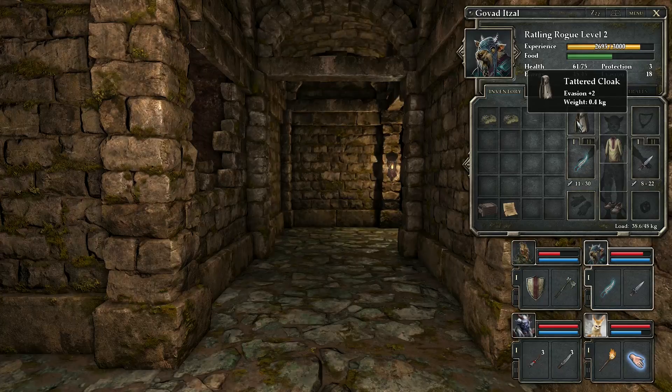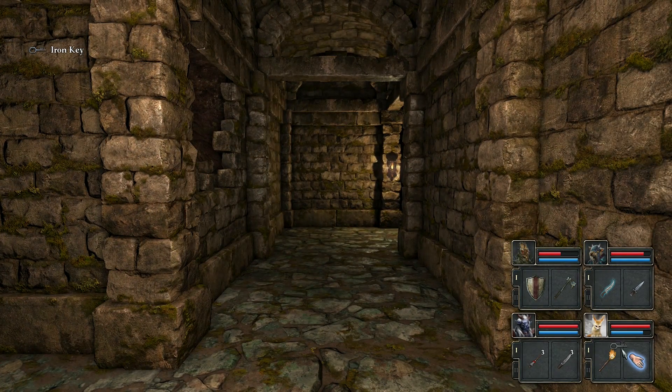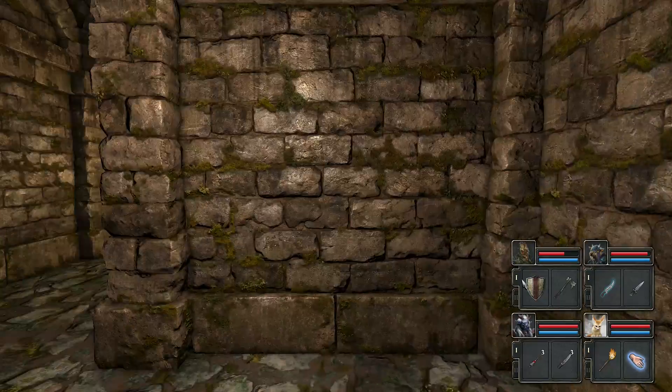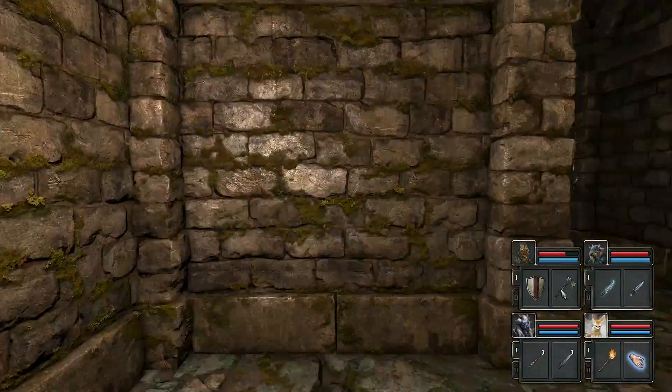Our evasion buff is on this guy, so we'll go ahead and give him the cape for now. Unfortunately we can't hold both the key and the cape. Somebody must have just signed into Skype — it always likes to do that. Now luckily because we know that Prander is not going to have ranged weapons, we can essentially give him the items that are going to be used soon.